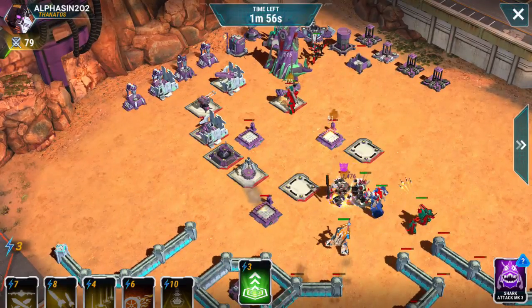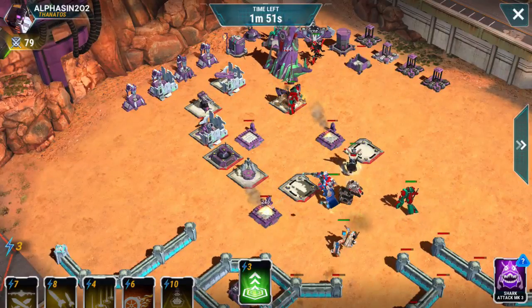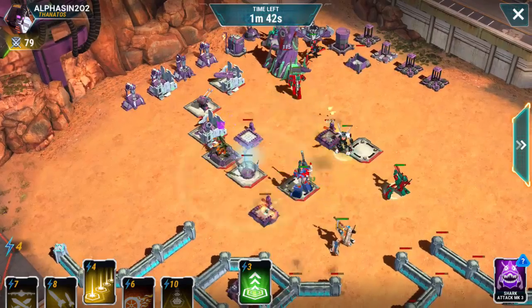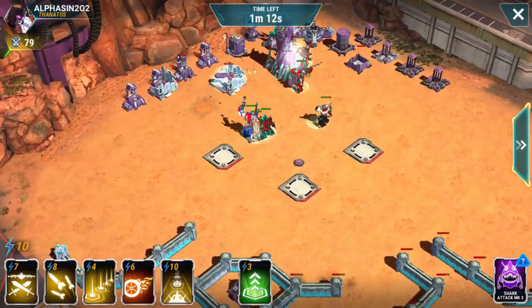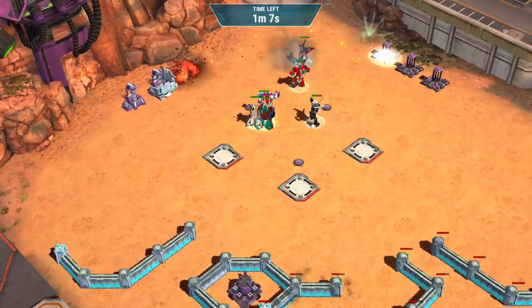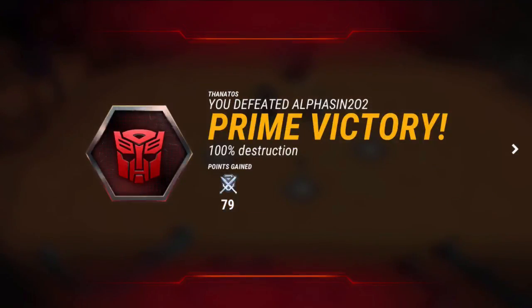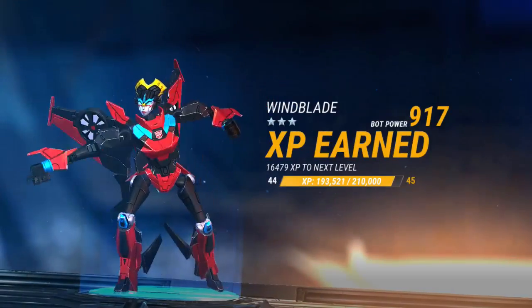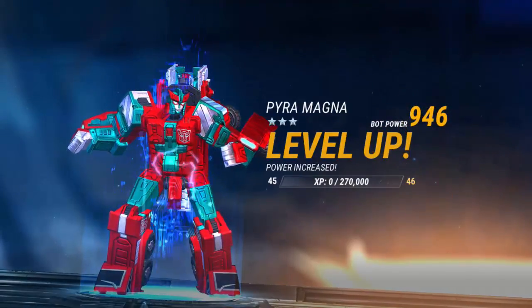And we should be good. I'm so confident we're good, I'm just going to fast forward through the rest. Let's get to that story. There goes that force. We're hitting Zone 11 now — woo-hoo! Story reward. Let's get through this. Level up — Pyro Magna at 45!